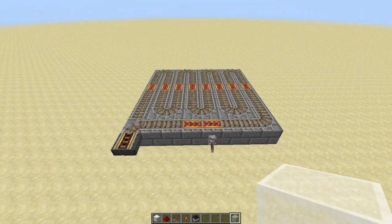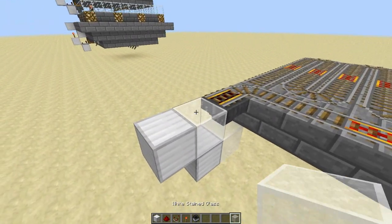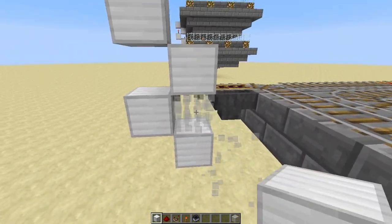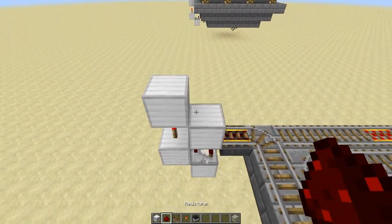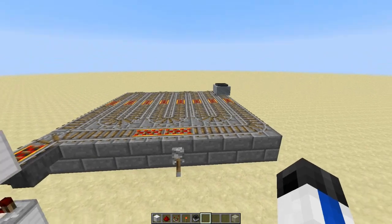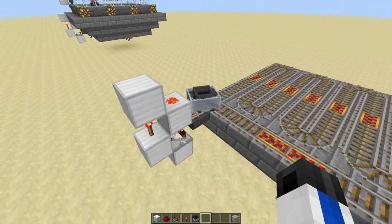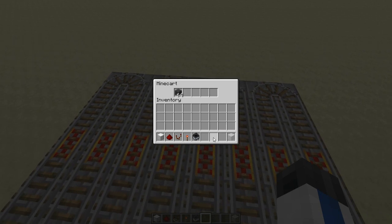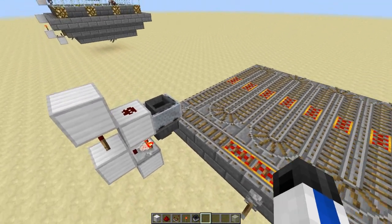The next step is actually quite simple. Come down to your hopper and place blocks in a zigzag pattern of four blocks, and then place a comparator facing this way coming out of your hopper, with a redstone torch and a piece of redstone — that's going to power your rail here. Then just put a hopper minecart back on the rail. You'll notice it will go around, and when it comes back it will shoot off again. But if I put some items in here, it's actually going to stop here until all the items are unloaded, and then it's going to continue on its way.